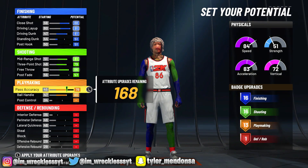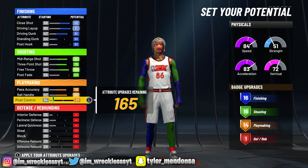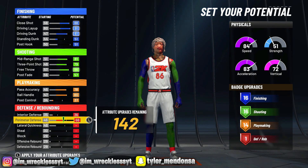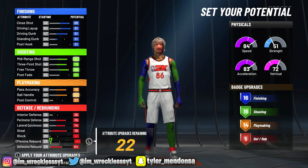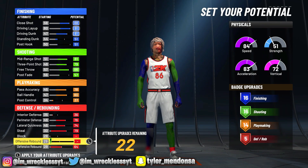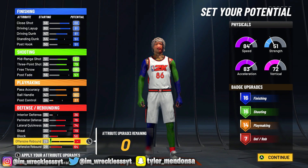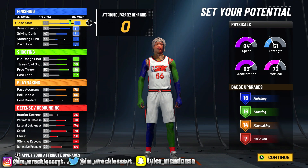We do have an 80 playmaking — look at the badges. And for defense, we're gonna max all these out, max these three, max our rebound out, and put this to a 50. So this is the build laid out right here.